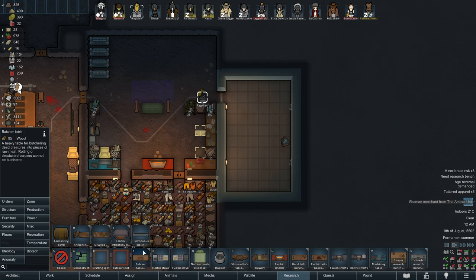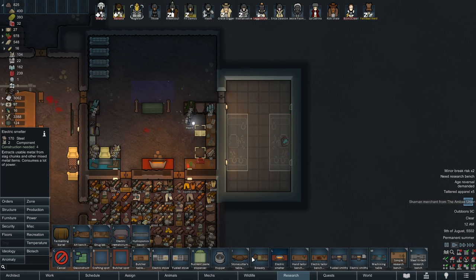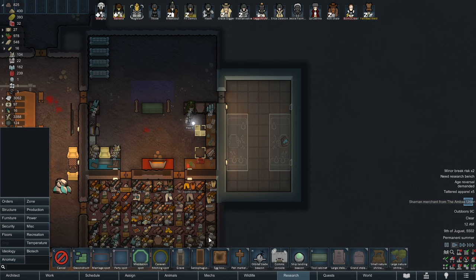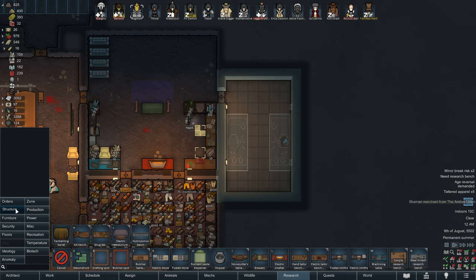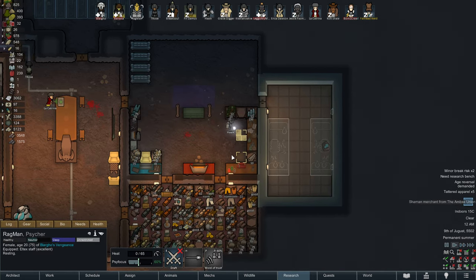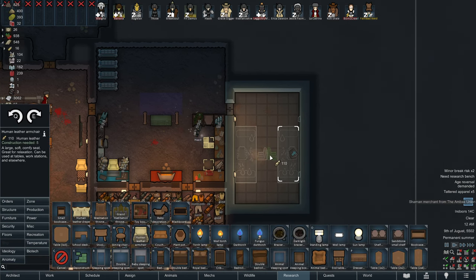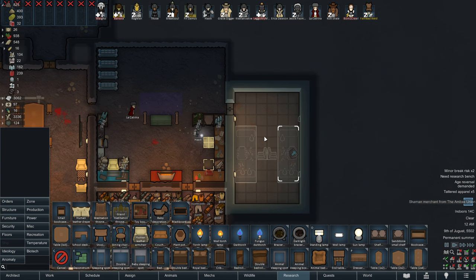Our favorite thing in the world — the high-tech research bench. Did I do it properly? I did. I am a genius. 250, 10 components — that's a lot. Oh wait, I haven't researched the multi-analyzer? We're not up to that level yet. I thought we had already reached that. All right, that's fine. Gets me some more human leather seats. It's going to look like ass — just back-to-back bumping pinners.